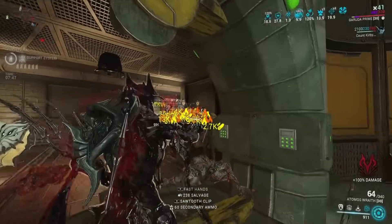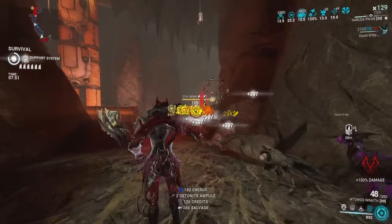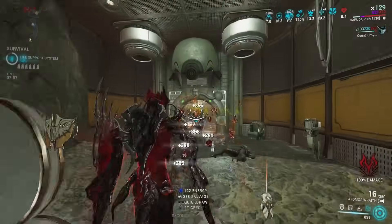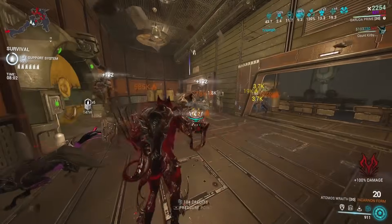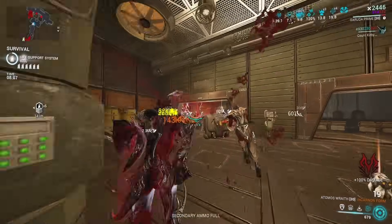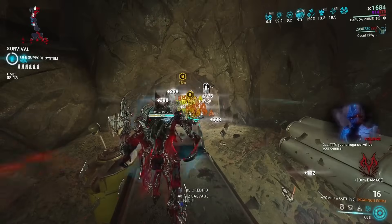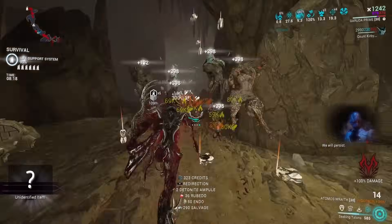As far as other Spectres, the Nidus Spectre is really good for giving you a big chunk of extra Power Strength that can easily link to you. The Wisp Spectre will turn on Wisp Motes, which is pretty nice. Volt Spectre will put up the Electric Shield — that could be really good but it requires some specific gameplay. I'm sure a Jade Spectre would be kind of okay; I've actually tried one before. If you've tried a Jade Spectre, let me know in the comments, because I'm interested in that one. But I think Dante is still the best Spectre in the game right now.